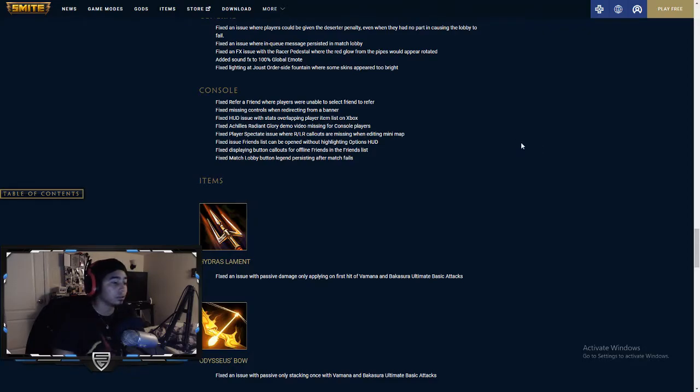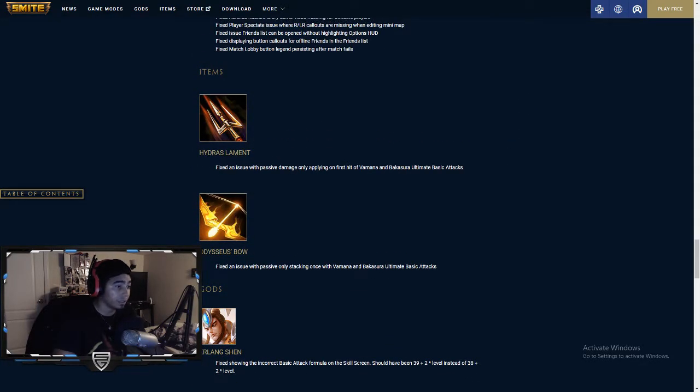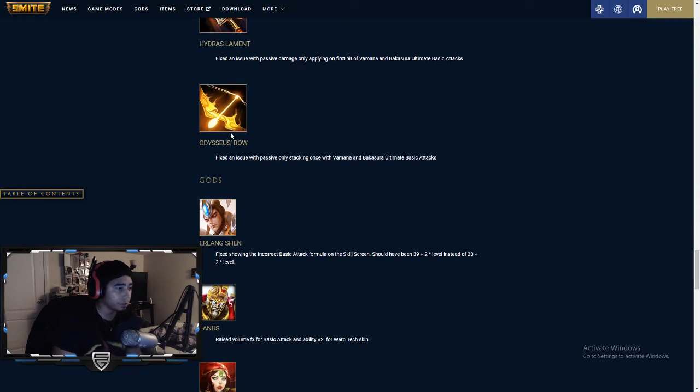Now we're going into item changes. Bug fixes: Hydra's Lament — fixed an issue where passive damage only applied on the first hit of Vamana and Bakasura Ultimate Basic Attacks. I guess when they ult, they only hit once with Hydra's Lament, which is not what's supposed to happen. Odysseus's Bow: fixed an issue where passive was only stacking once with Vamana and Bakasura.